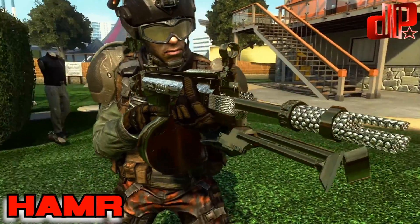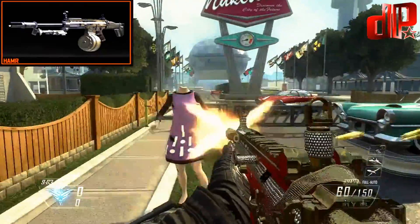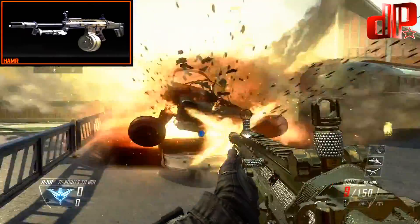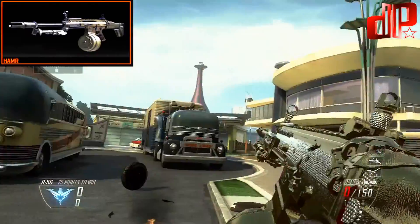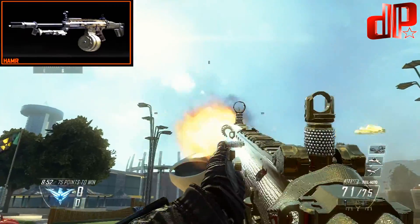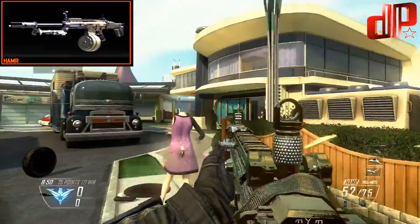Now that you've done your 100 headshots and your 5 challenges for each of all the LMGs, when you get your 4th LMG gold, Diamond Camo will automatically be unlocked. When Diamond Camo is unlocked, it's unlocked for all 4 of your LMGs. Just go back to your Create-a-Class, select the gun, go into Camo, and then equip Diamond. Now you have Diamond Camo for your LMGs.